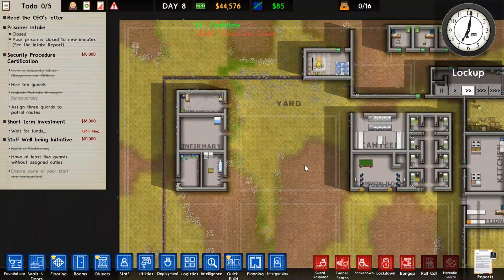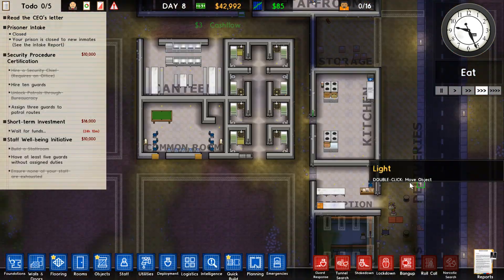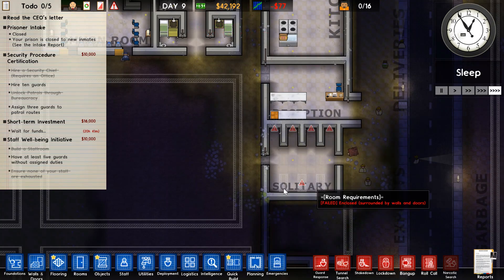It's going to get closer to being able to intake prisoners. That's solitary — always forget that, but not this time around. Started to add some bits at the door for metal detectors. I always like to have those at the entrance and the cell blocks.